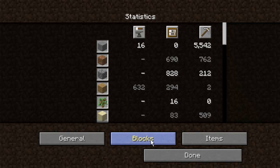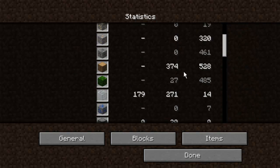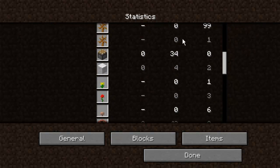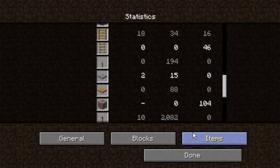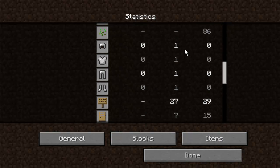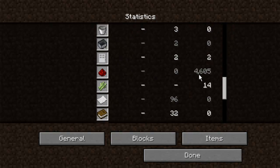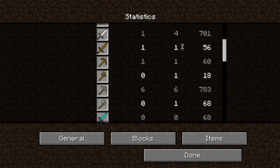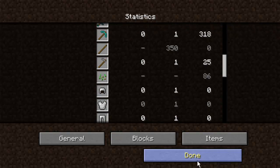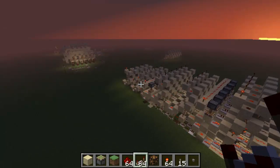I just want to go into my statistics quickly. Sandstone: 7,000. And redstone — redstone's in items — yeah, redstone: 4,000. This is in relatively new statistics, so there's quite a lot of work put into this.